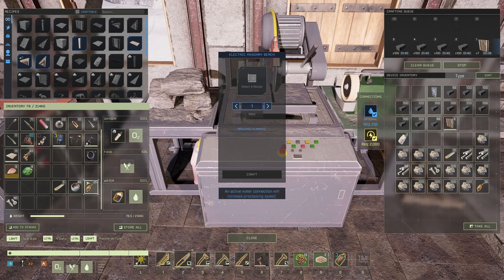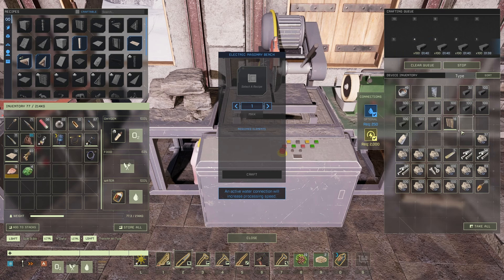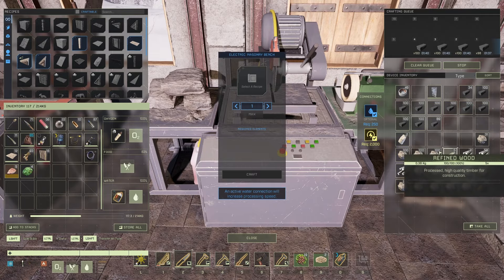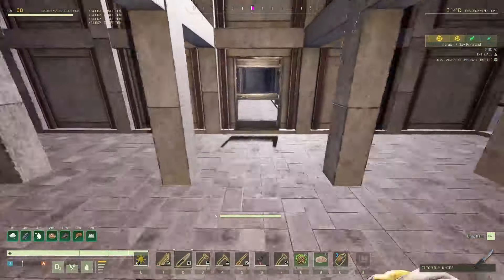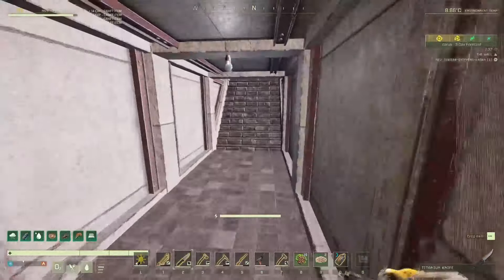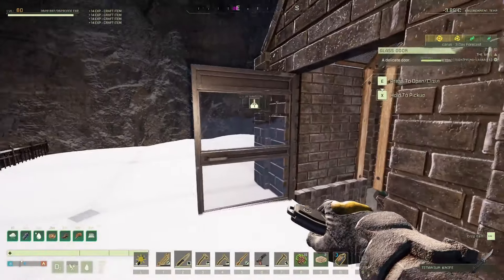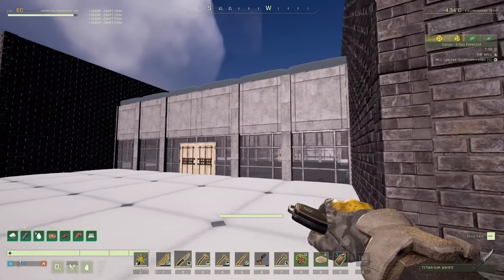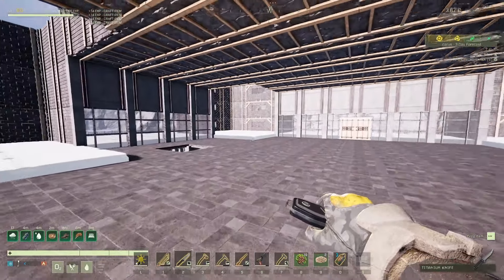I'm just waiting for these walls here. We might need some more stone — let me just drop those up in there a minute. We might need some more brick stone; I've got another 400 coming through there. We're going to be doing some flooring. I want to get it set up so that we can actually get everything moved up here and use it.